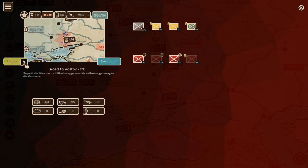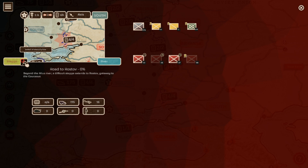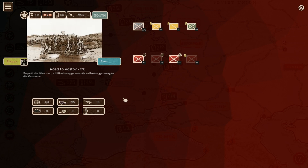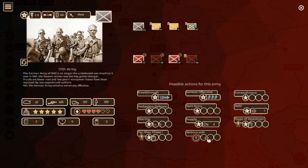You can also now see on the map - you could always see the picture here but you could never see where the front was on the map. This new feature enables you to see it. And that's basically, in a nutshell, all the changes they've made. Let me just get to the wiki.